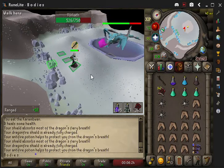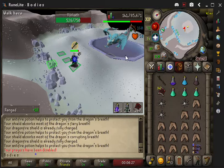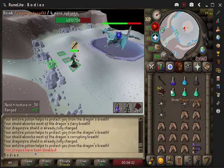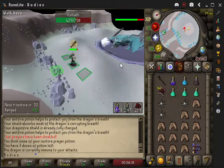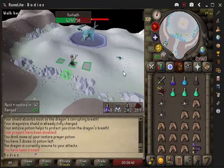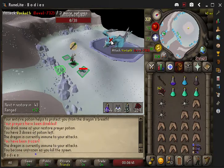Once he's at maybe 340 HP or so, that's the prayer-draining attack that shuts off your prayer, so you want to get that back up. Around 340, you want to switch to diamond bolts. Get your slayer staff out quick and hit him — just like that — then get your crossbow back out, prayer up, and hit him again.